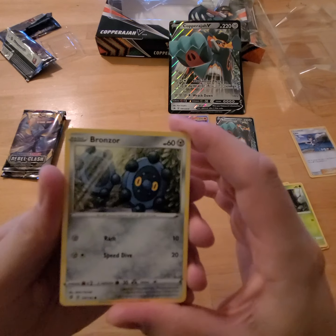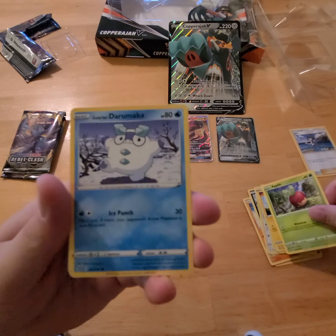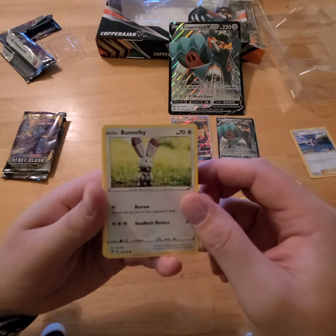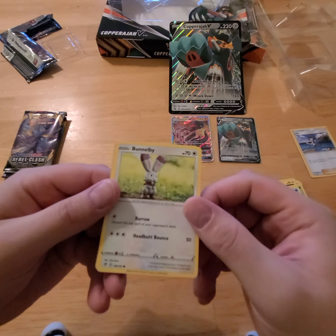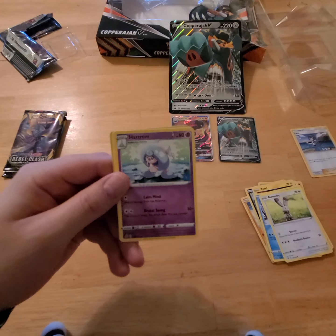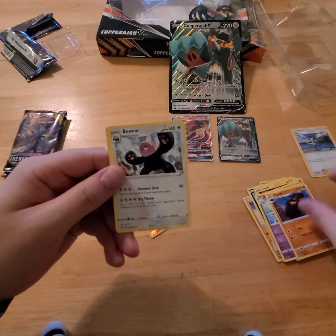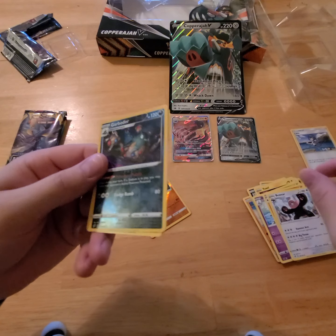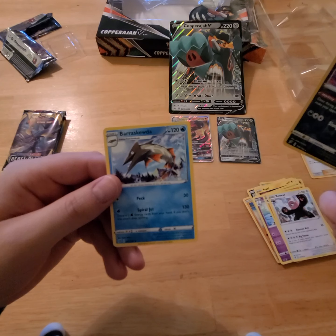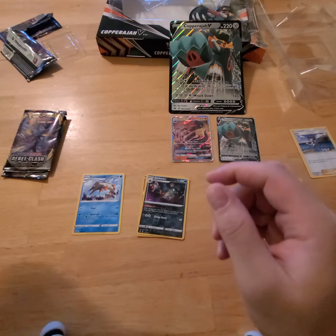All right, what we got here — a Bronzor, Toxel, Applin — makes me want to eat an apple. Dracovish, something I really cannot pronounce. I've been back in Pokemon for two or three months now, got my old collection out, my daughter's been into it. Bunnelby, psychic energy, Hatterene, Carkol, Beheeyem, and our reverse Garbodor — and Barraskewda. I think those are rare.